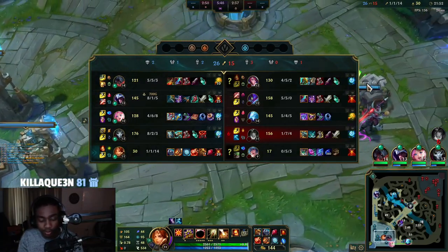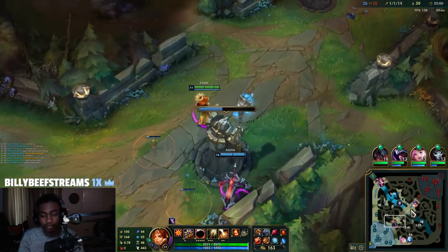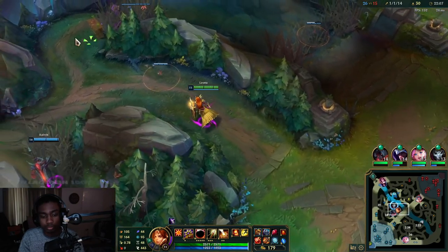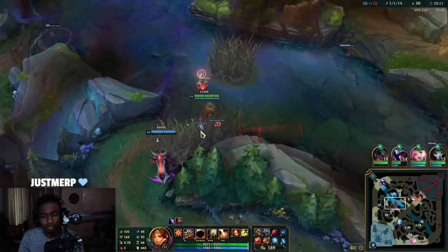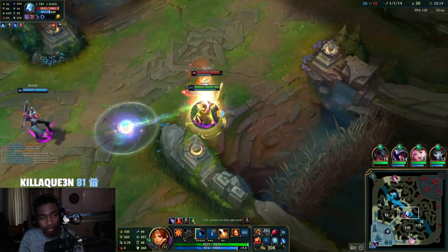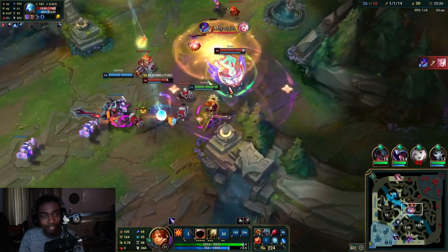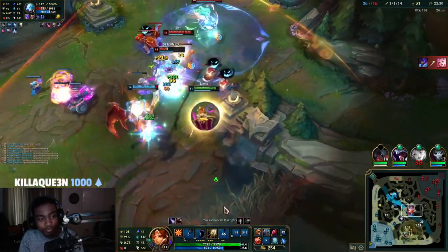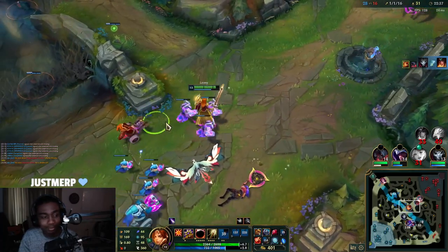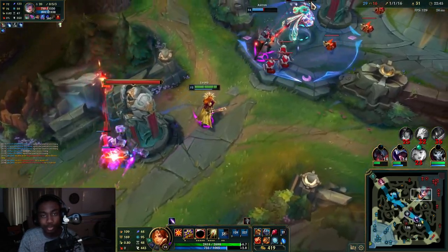No objectives are up so I'll buy a Ruby Crystal over a Vision Ward. That's so free — no way — that's just too free. Gotta punish the missed positions like that. And it mainly comes from the fact that we're so far ahead — even though we were outmatched 2v3, we still won.